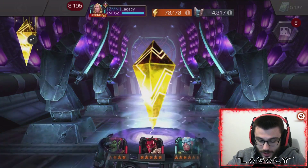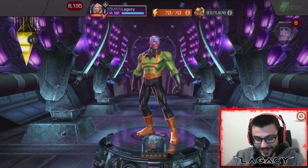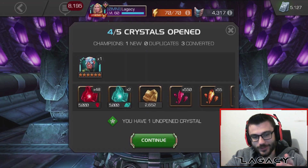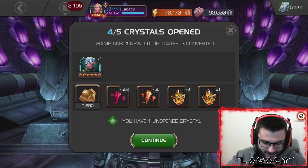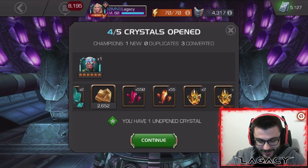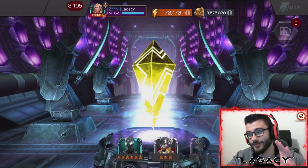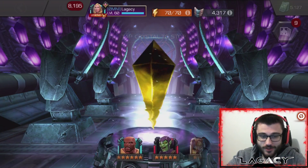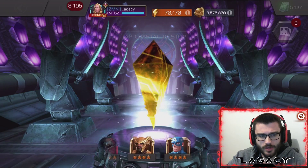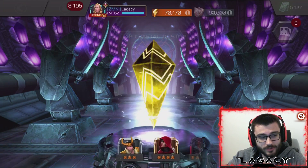There's five-star Storm, five-star Mephisto, six-star Electro. That is dope, that's excellent man. I almost got six-star Electro a long time ago but it rolled over to a duped Rhino or something like that - that hurt. So that's sick man, just getting a six-star. That turned it around. I mean he's not the most useful champ, but that's cool. Any new six-star I'm not complaining about.